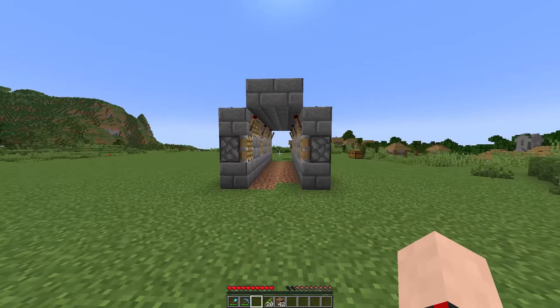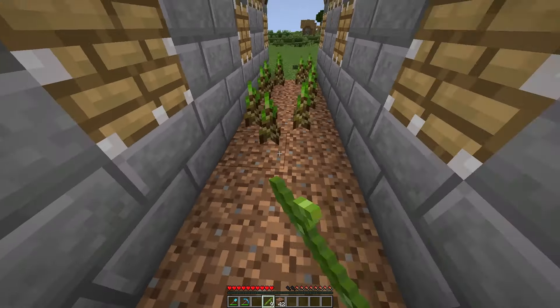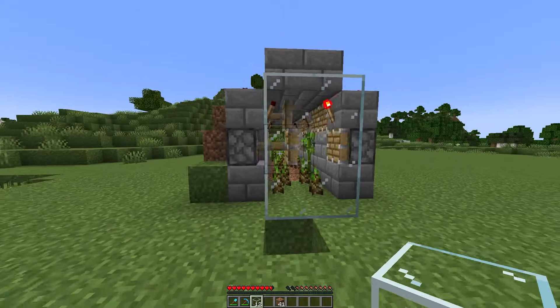Once you've completed that, your farm should look like this. Now we need to put the roof on the farm — just place a stone brick on top of each of the redstone torches and follow along the entire way. Your farm should now look like this.